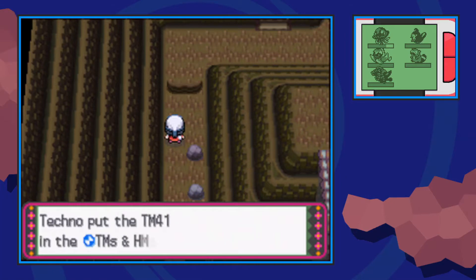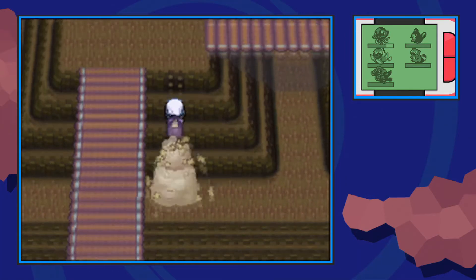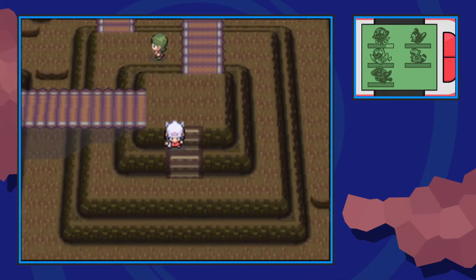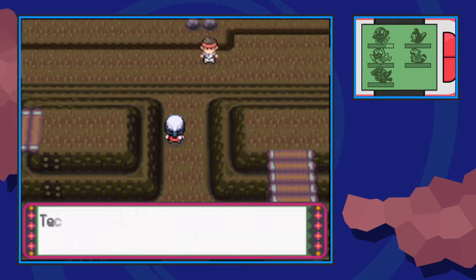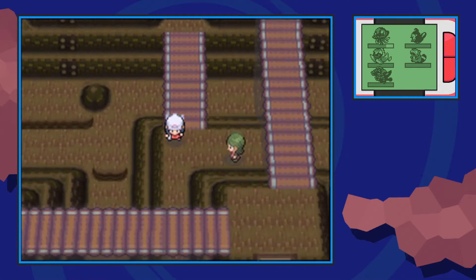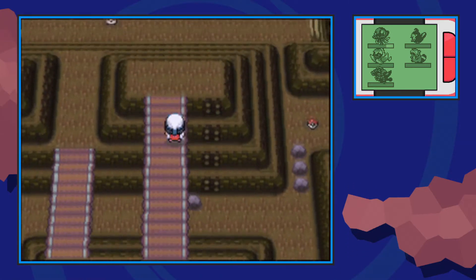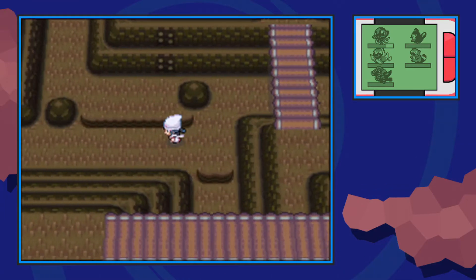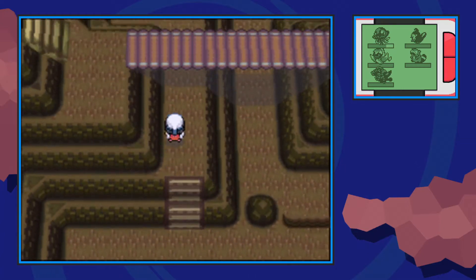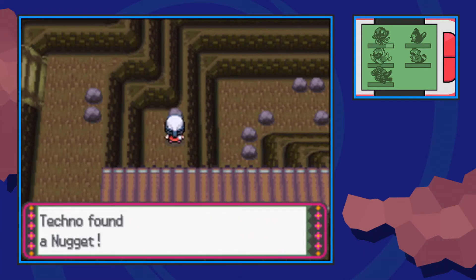Next we're going to make our way back over to that rock climbable section and go back up the mountain, then make a right. Go down the staircase and across this short bridge — you should be able to find an item in the upper left corner. Then make your way back to the staircase and rock climb across the bridge. Once you rock climb down, make your way to the left and don't jump over any ledges. Make your way up the short staircase and in this upper corner hidden on the rock you'll be able to find a nugget.